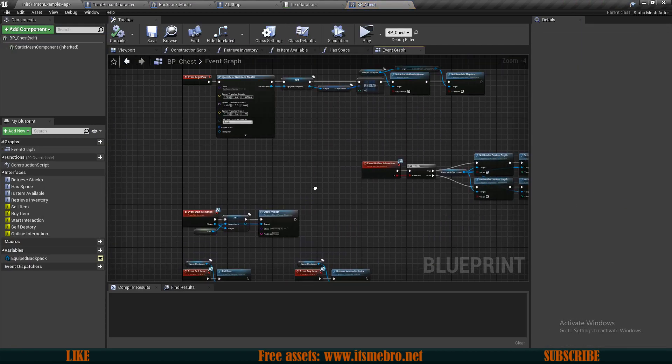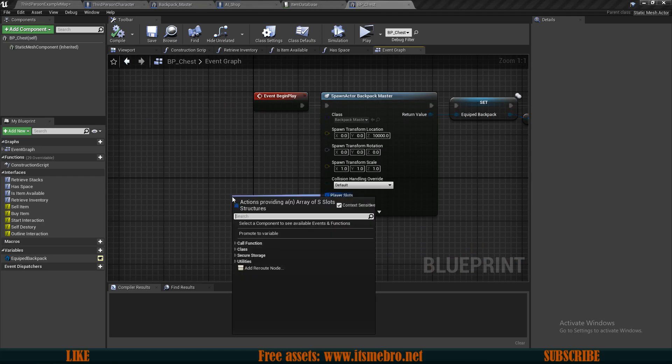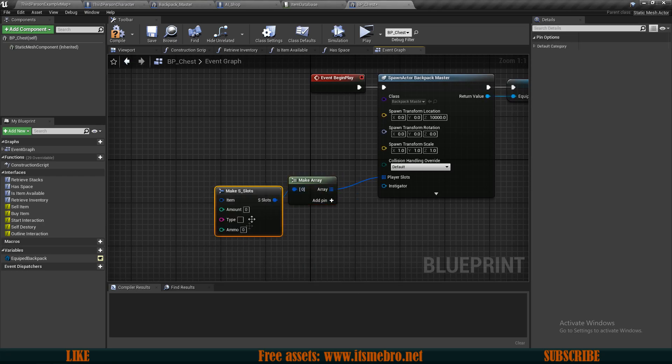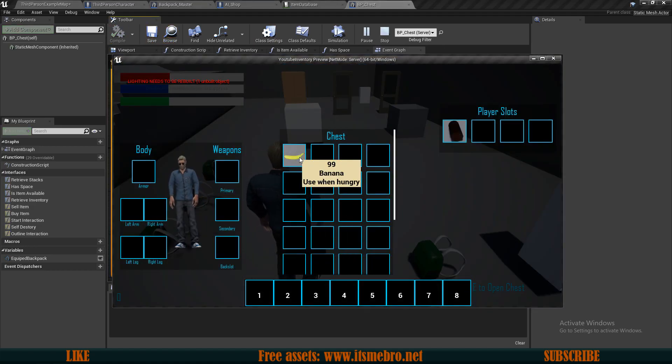Let's first open up our chest - we got to add some items into this. We have the player slots. Let's make the array and add an entry of the slot structure. Let's split this like our database and say we want to add inside of a single slot a banana - let's say 99 bananas in one slot. Let's press play and you will see I have a slot with 99 bananas. My maximum stack amount in this case is five.